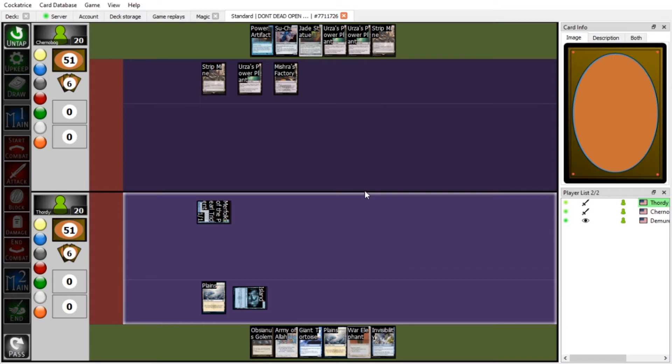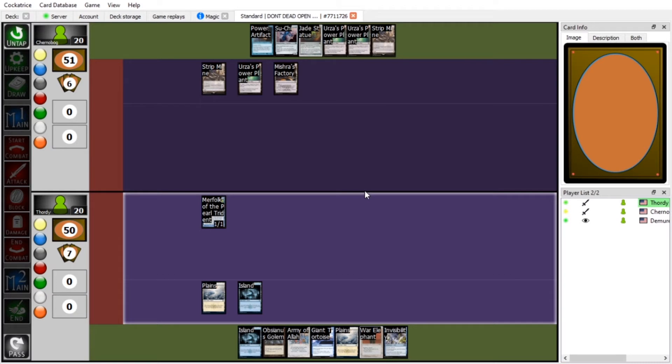I'm going to send something incredibly cursed to our group chat. I'm going to bring in another Island — tap, tap, boom — big turtle time! It's Tortoise time. He'll be tapped from summoning sickness. I'm going to swing with my Merfolk. I take one.